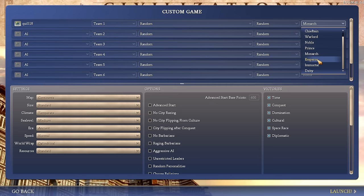Should I try Emperor? I don't know - I'm really going to be rusty. I'm just going to go Monarch. Call me a wimp if you want. I'll play Continents Map, I do like that. We'll play standard size.